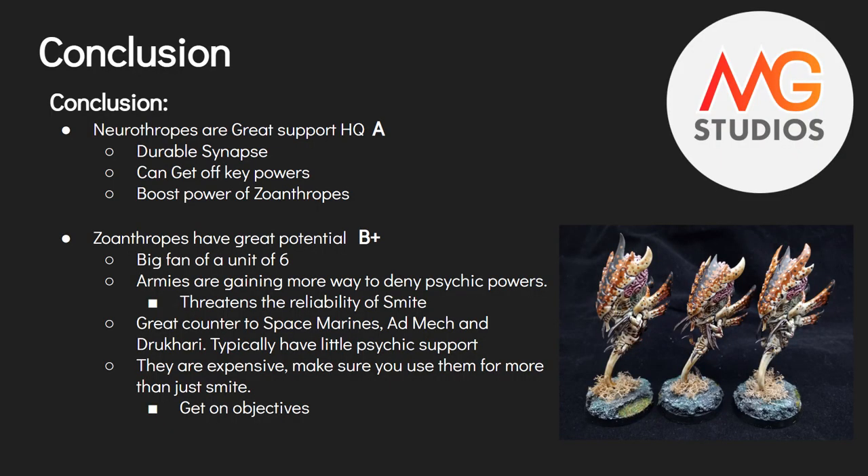Conclusion: the Neurothrope gets a solid A — it would be A+ if they had access to a third power. The fact that you can't cast a third power without spending two command points when using Resonance Barb is the only reason they're not A+. Otherwise very solid: durable, key synapse, strong psychic powers, and they boost your Zoanthropes. Zoanthropes I give a B+ — probably a little higher than most people would say, but I'm a fan of the big unit.